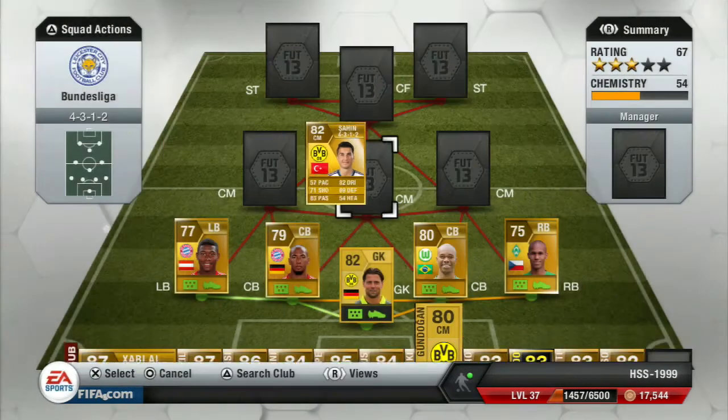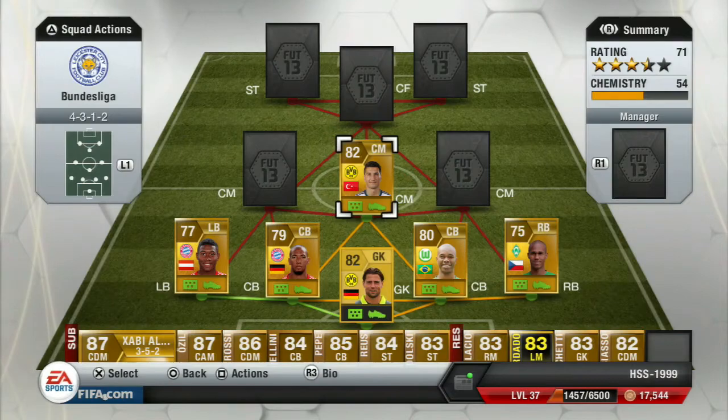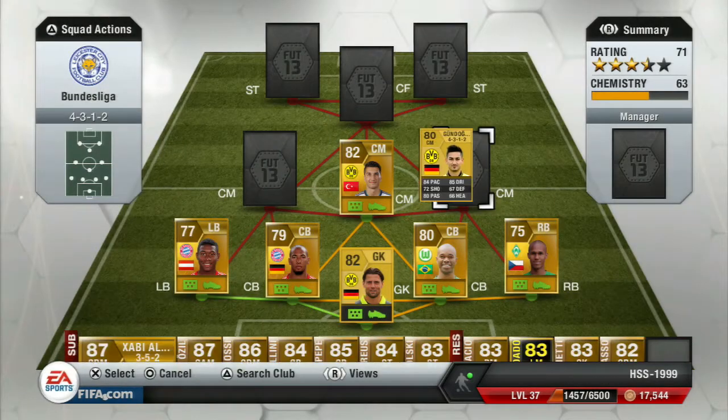The third midfielder is Nuri Sahin, who was playing for Liverpool early in the season before getting transferred. He's got 57 pace, 61 shooting, 83 passing, 82 dribbling, 69 defending, and 54 heading. He also has four star weak foot and three star skill moves. He cost me 1,100 coins and he's Turkish, playing with Dortmund.